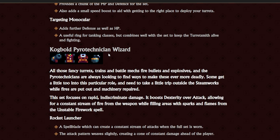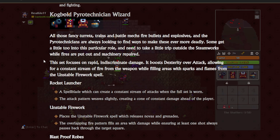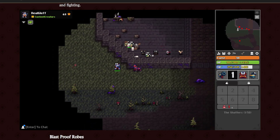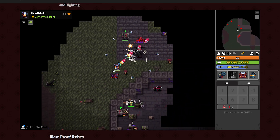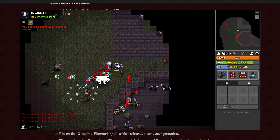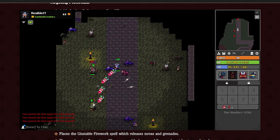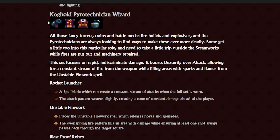Then we have the Cogbol Pyrotechnician Wizard. Dekka says this set focuses on rapid, indiscriminate damage — it boosts dexterity over attack, allowing for a constant stream of fire from the weapon while filling areas with sparks and flames from the unstable firework spell. I think the Archer set is much better than the Wizard set. I like the visuals on it and the staff looks pretty unique, but the Archer ST set was much stronger.